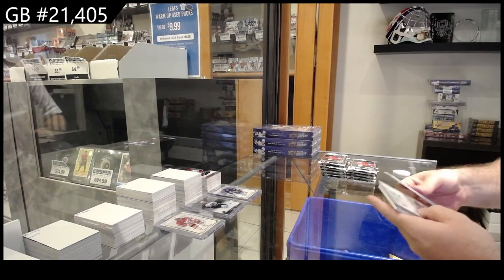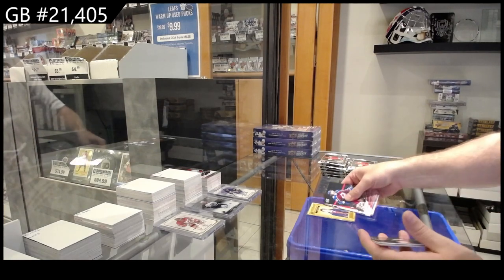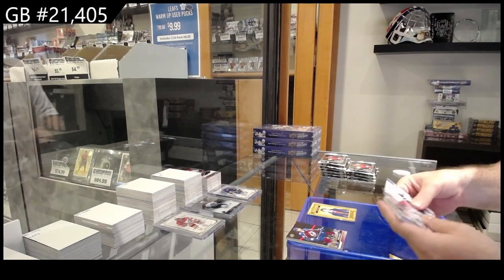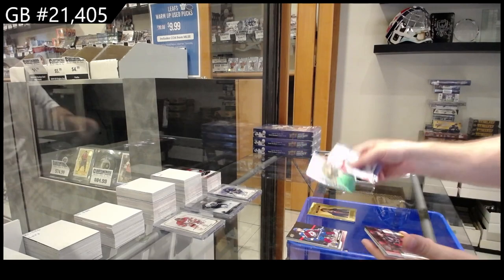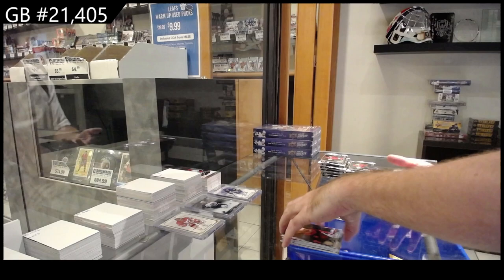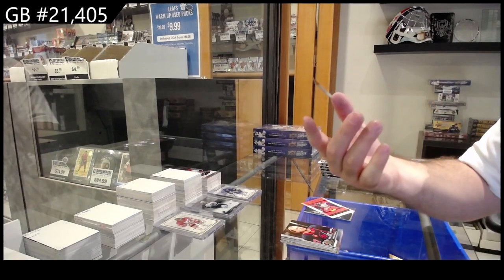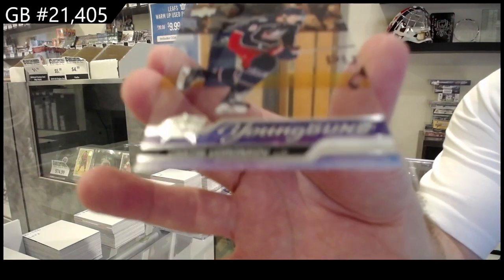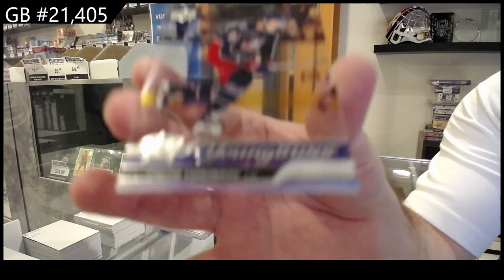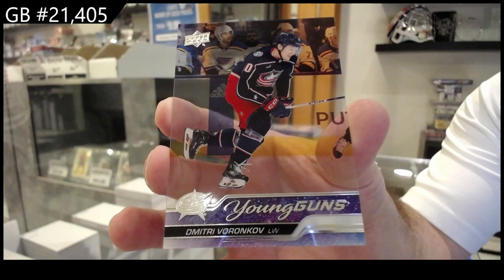Alright, we've got a Sam Carrick Director of Boards for the Ducks, Deep Roots of McKinnon for the Avs and a Luke Hughes Portraits for the Devils. Instinctive for the Wild of Gustafson, Gutman for the Hawks Honor Roll, and a Young Guns Clear – that's a good one – Vronkov for the Blue Jackets. Oh – Nylander scored! Ah!